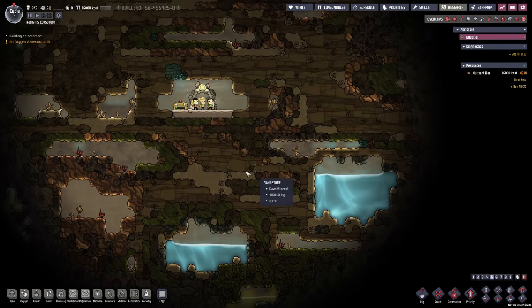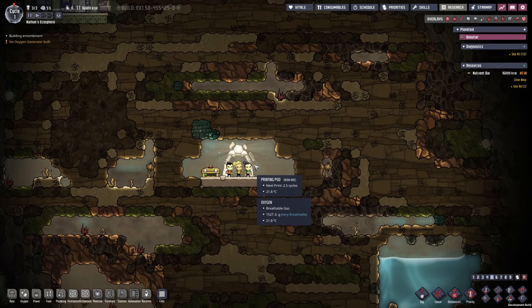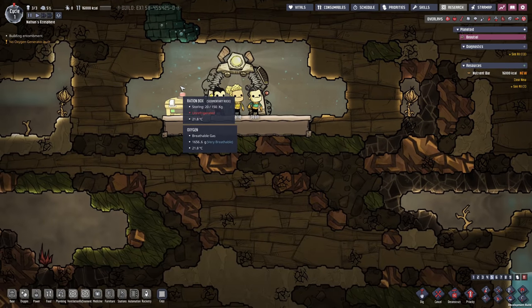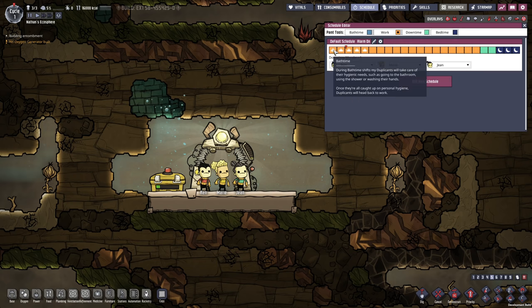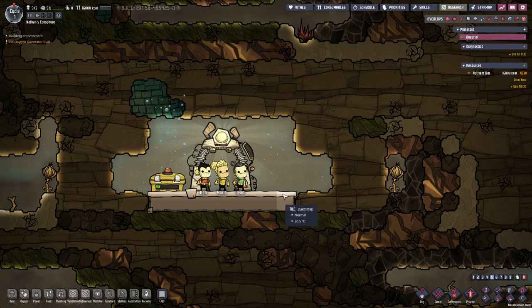We also have the teleporter system that goes to a second planetoid, which is not going to be important in the beginning. We are mostly surrounded by sandstone and have some copper that we want to dig up, maybe for oxygen production. Before we do anything else, let's look at the priorities. The only change I want to make in the first cycle is to enable proximity — they will tend to go to jobs that are closer first. More importantly, I want to adjust the schedule so most of the time is work time, with just one downtime slot and two bedtime slots.